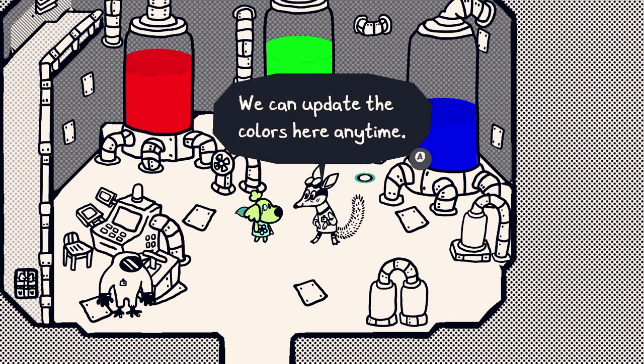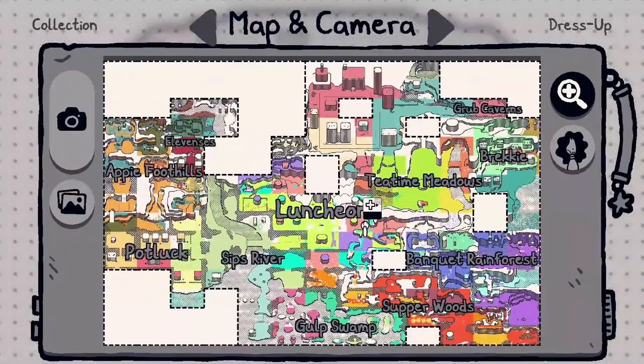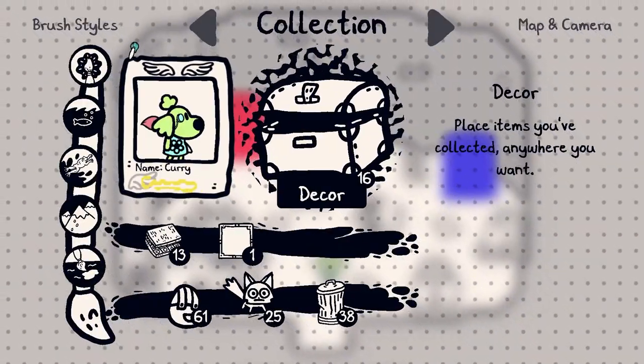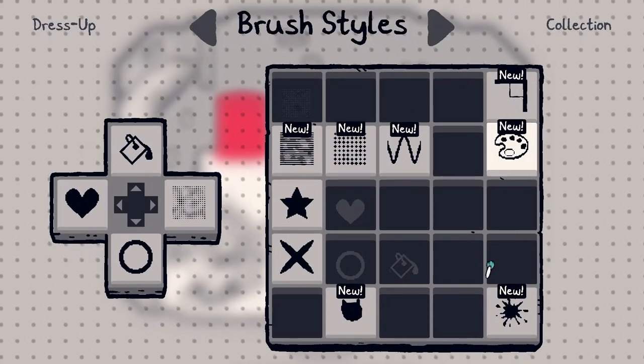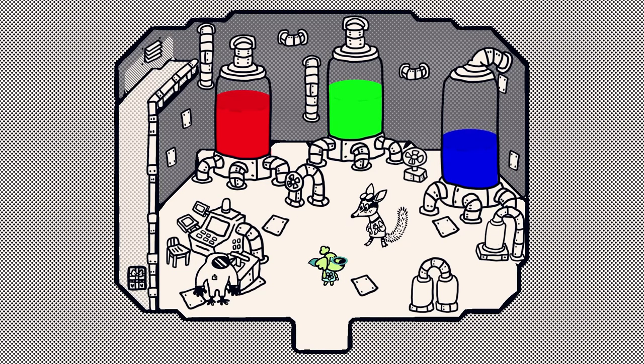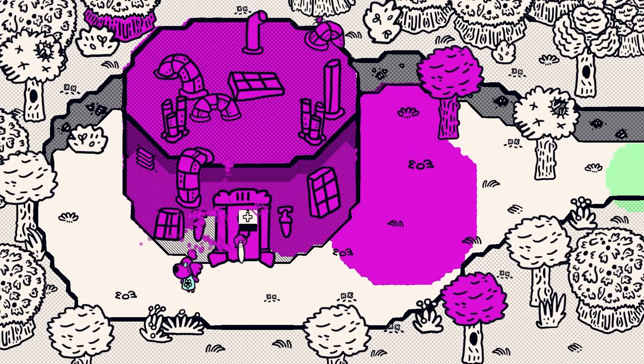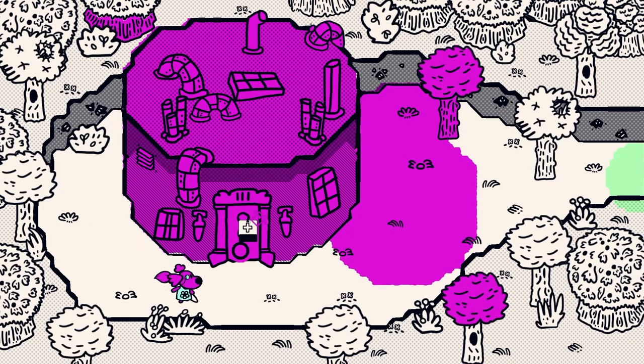If you turn that brush style on, you'll be able to paint with your custom colors. Once it's on, you can combine it with other styles too. We can update the colors here anytime. Let's try it — let's go to brush styles. Okay, we'll take our new one and put it on. There we go — there's all our colors. Nice! Oh my gosh, prepare to have your eyes ripped out of your head. Well, that was really cool. Neat.